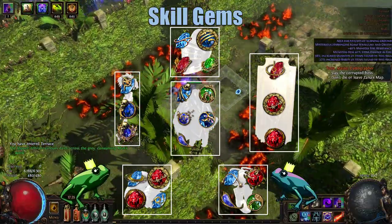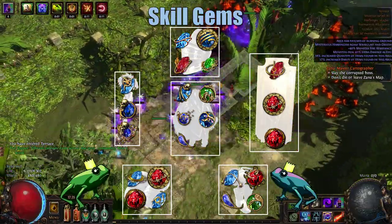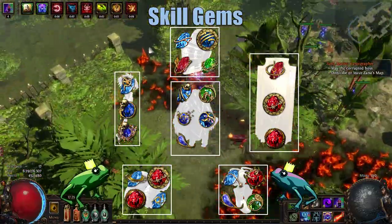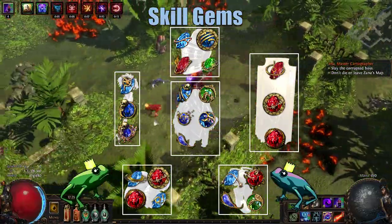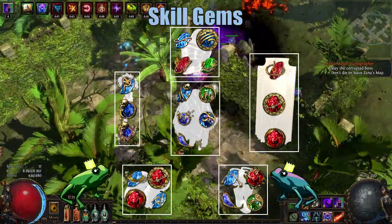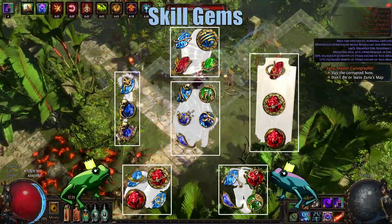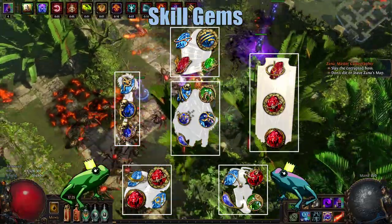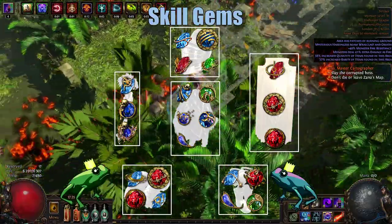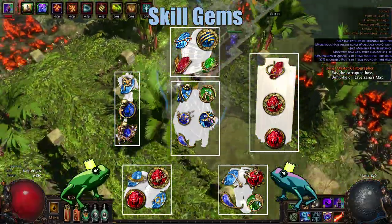Now let's go over the Skill Gems, starting with the most important: the Chest Armor. In a 5-link, we're socketing Dark Pact, Void Manipulation, Controlled Destruction, Added Chaos Damage, and Faster Casting. For our Movement Skill Setup on the Boots, we have Lightning Warp, Less Duration, Swift Affliction, and Faster Casting.